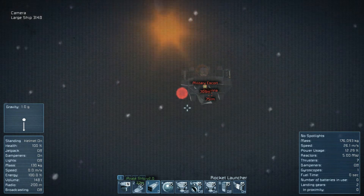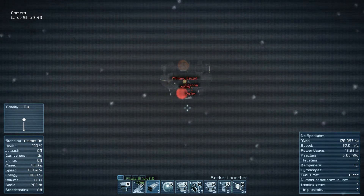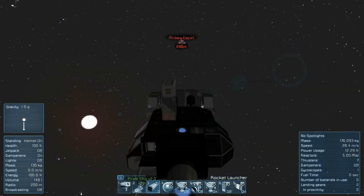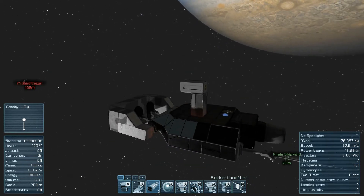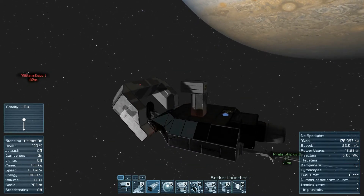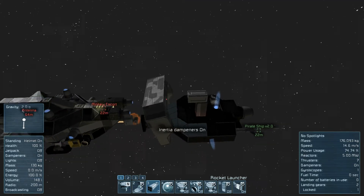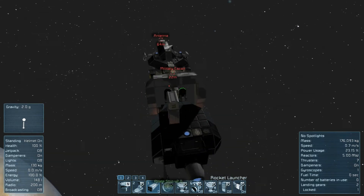I only have a single rocket launcher on my ship, but that's all you need. One well-placed rocket launcher is enough to disable any enemy defenses. Now we can start to move in closer because there are no external defense systems left. I've now locked onto the ship and can turn my inertia dampeners back on to bring the enemy ship and myself to a halt.